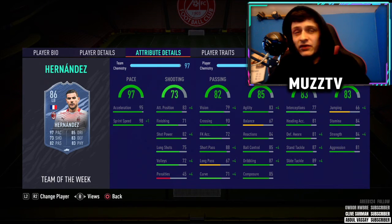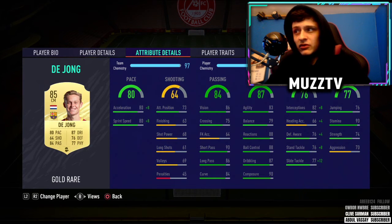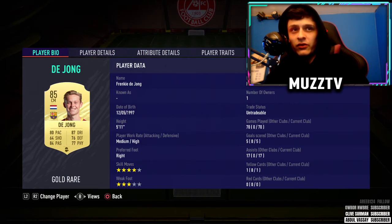Let's jump into the midfield. First up we have got Frenkie De Jong — you could go with his in-form if you've got a few extra coins, which would be a nice little option. De Jong should be a very nice option because he's decent on the ball. I'd definitely put a Shadow on him just to boost up the defending stats. De Jong is one of my favorite cards this year — a very very good player that I've used a lot.